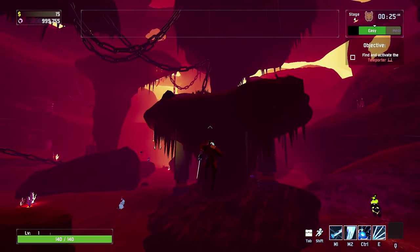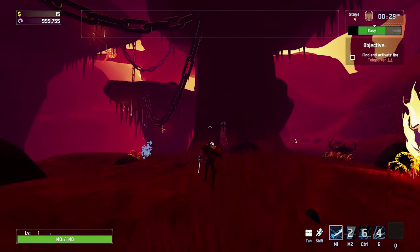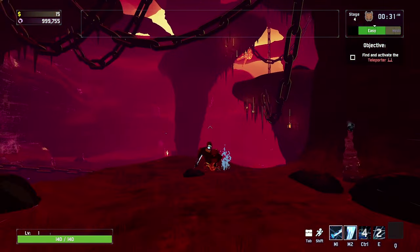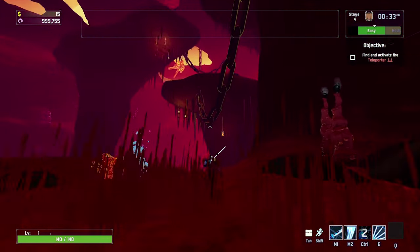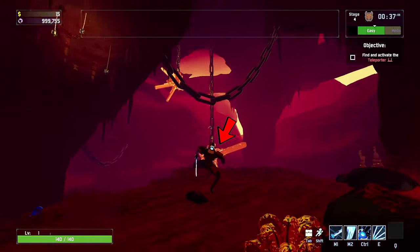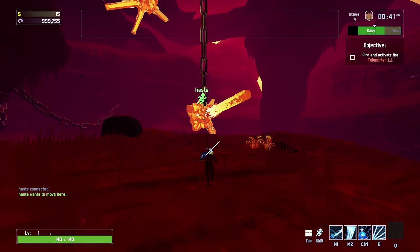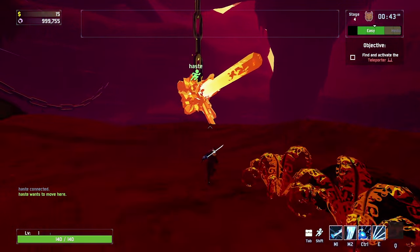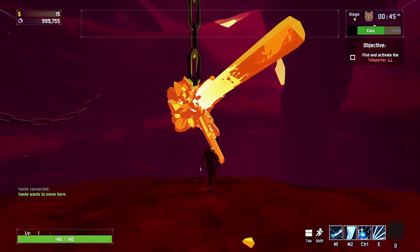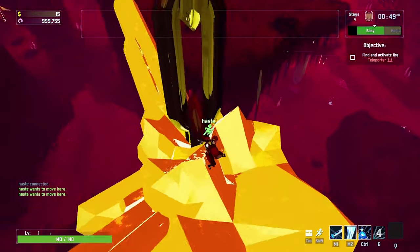The next map is Abyssal Depths. The first altar is going to be on top of the crystal that's hanging from a chain in the middle of the map. The best way to get there is to take the geysers up to the platform where you unlock REX and then jump onto the crystal. You'll see there's a crystal hanging from the chain — jumping onto it, the altar will be right in the middle.